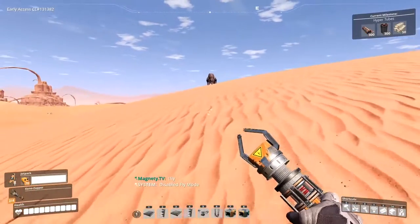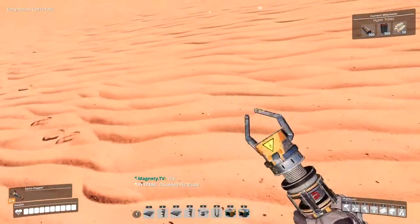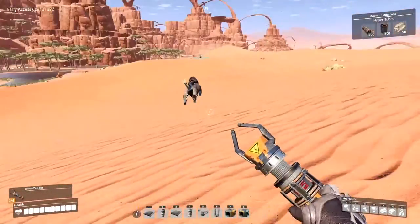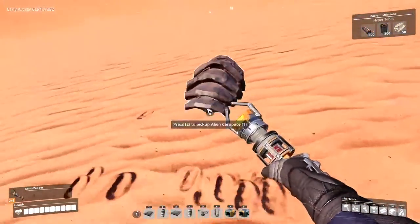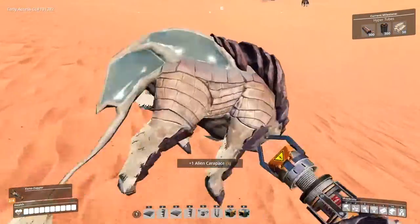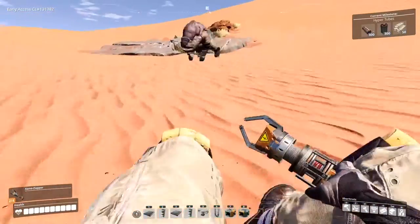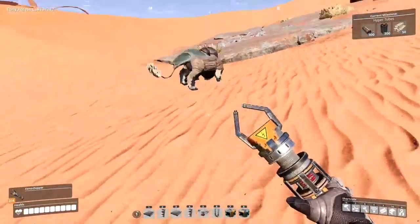You'll notice these fluffy-tailed hog baby rhino things by your limestone, iron, and copper nodes. They're going to charge you right away, and as soon as they charge you, you're going to jump over it and zap it right in the top of the head. Repeat that process — it takes exactly four hits from the Xeno Zapper to kill that baby rhino hog.